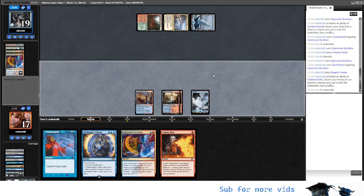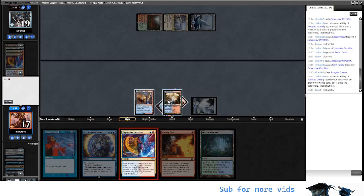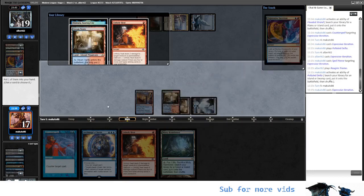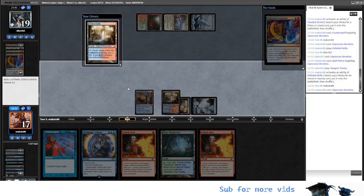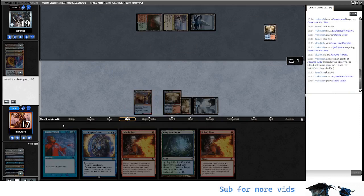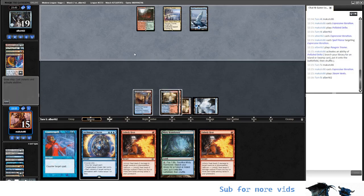We pass our turn. Let's do another Expressive. And I think here — what do we want? I think we want the Heat and we want the Steam Bands. We are going to play Steam Bands like this. Grindy game.